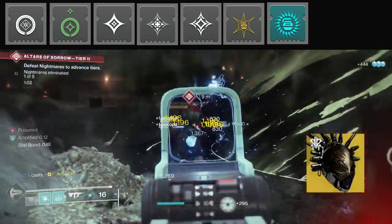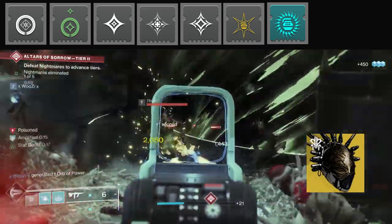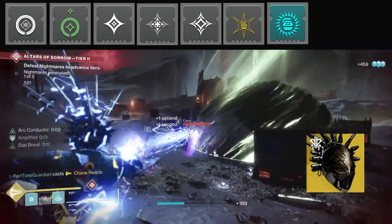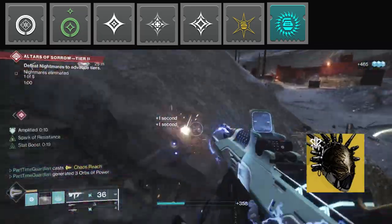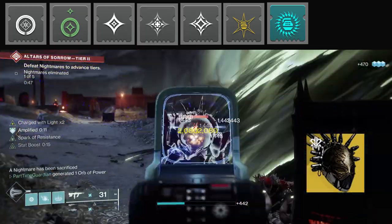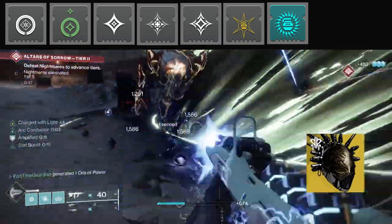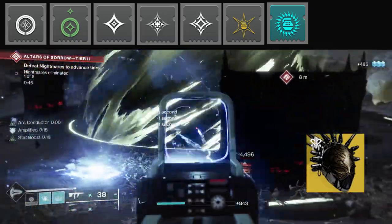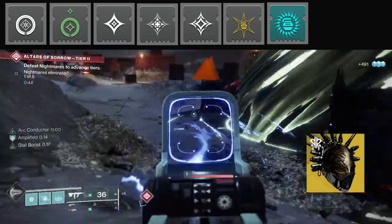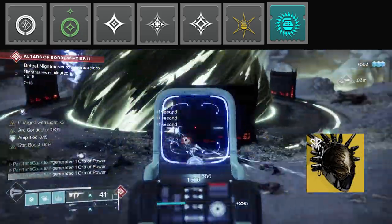I'm going to use Fallen Sunstar. This is a new exotic — you need to go into Lost Sectors on Legend or Master and Solo to get it. Ionic Traces you create move faster and grant you additional super energy, which is what allows a lot of this build to happen. It also gives nearby allies the ability to gain ability energy when you collect Ionic Traces. You'll see in the footage that an Arc Strider is getting his super fairly quickly because he's getting some of that ability from me. I haven't tested having multiple Warlocks running this, but it should be pretty overpowered. I also tried Mantle of Battle Harmony for similar synergy, but it just didn't work as well — so get Fallen Sunstar when you can.